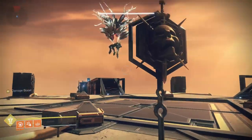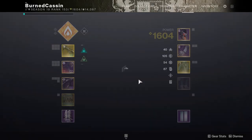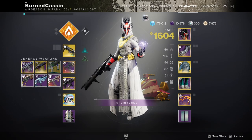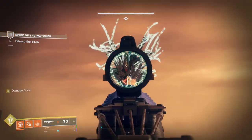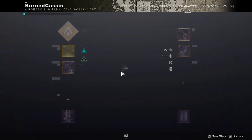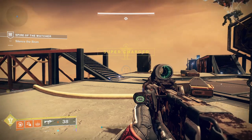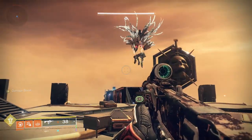Encounter four - Akalos. This guy is an absolute nightmare. You're using pretty much the same build as before, however I don't recommend Calus Mini Tool when dealing with the eyes - it doesn't reload fast enough and doesn't do enough damage. What I found was a weapon with a really decent magazine size. I personally use the Cryosthesia Mellow with a Boss Spec - it was really easy to hit those eyes and get through with only one reload. Then you go straight into Witherhorde, straight into Storm Chaser for the damage phase. This took me about six, seven, maybe even eight damage phases - it's panicky and scary, but here's how I did it.